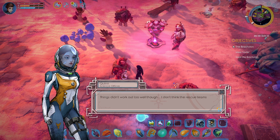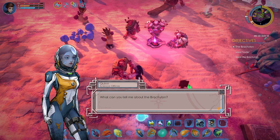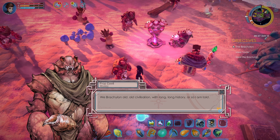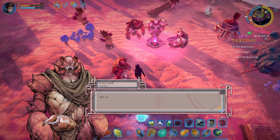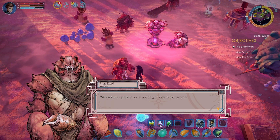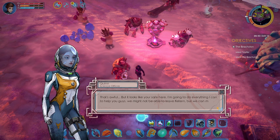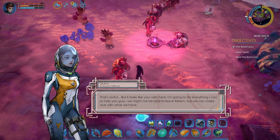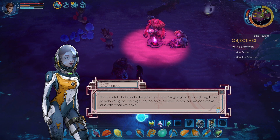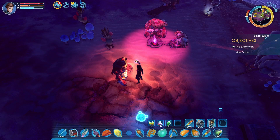We need to get out of here. Things didn't work out too well though — I don't think the rescue teams managed to land. What can you tell me about the Bracalons? That's awful, but it looks like you're safe here. I'm going to do everything I can to help you guys. We might not be able to leave Katern, but we can make do with what we have. A bit of a typo.